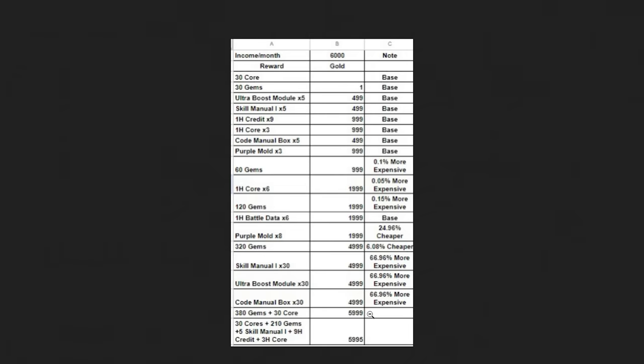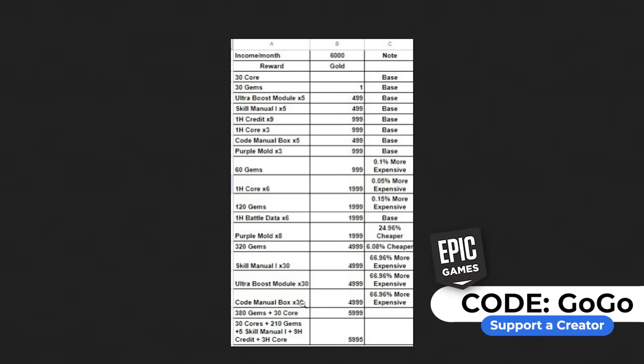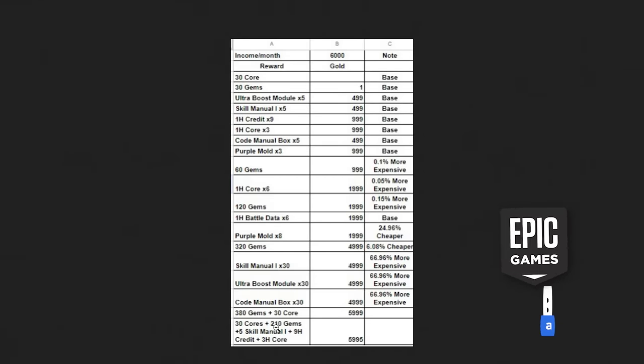The summary: every month you buy the 380 gems offer plus 30 cores for 5,999 coins, leaving you with one coin for next month. So log in daily, play a Level Infinite game like the game in question, get 200 coins. Times 30 days is 6,000 coins. With those coins: buy the core offer for one coin, buy the 320-gem offer, and you end up with 380 gems plus 30 cores. If you prefer materials, you can get 30 cores plus 210 gems instead.